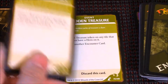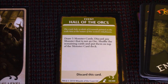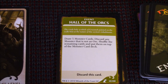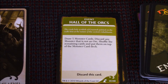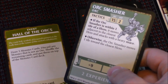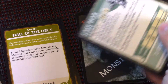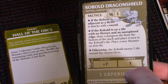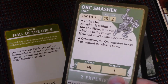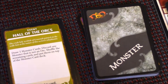We have to draw another encounter card: Hall of the Orcs. The crude holy symbols of Grump painted on the walls hint at the nature of this section's inhabitants. Draw five monster cards, discard any monster that is not an orc, shuffle the remaining cards and put them on top of the monster deck. Drawing five: one is an orc, one is an animal — discard, one is a reptile — discard, and the last is a devil — discard. We keep only the orc and put it back on top of the monster deck, so we know the next monster is an orc smasher.